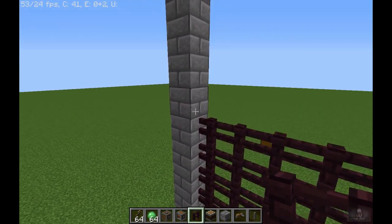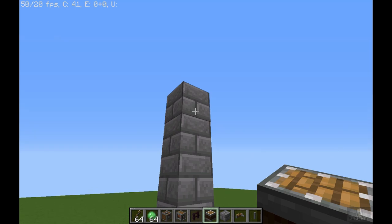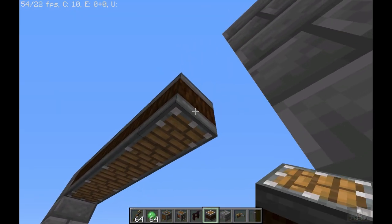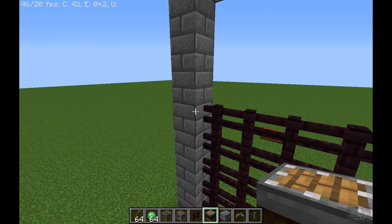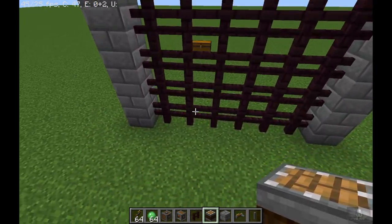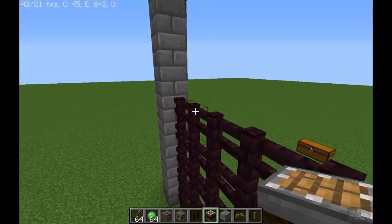As we want our gate to go 3 high, we are going to leave a 3-block gap here, and on the 4th block we are going to place a linear chassis and bring it all the way down just like this. This 3-block gap indicates how high you want your castle gate to go when it raises up.